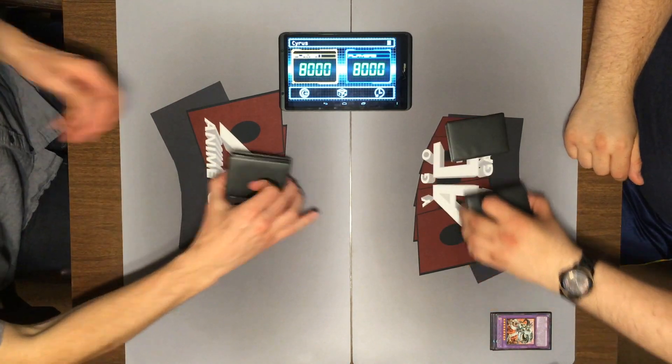It's been a pretty tight duel so far — we'll see if I'll be able to bring it home next turn. I'll set the monster and end my turn. I will draw, and I think this might be it. Inferno Fire Blast — if Red-Eyes B. Dragon is on your side of the field, inflict damage to your opponent equal to its original attack. Red-Eyes can't attack this turn, but it shouldn't matter. Unless I have Fusion Guard, which I set at the beginning of the duel just waiting for that — or Red-Eyes Burn.